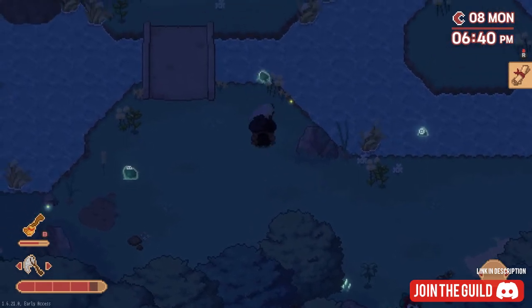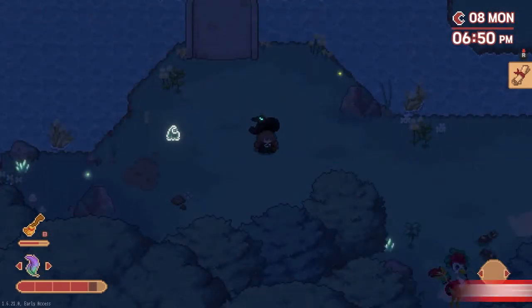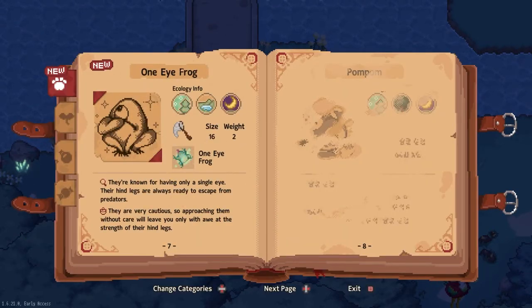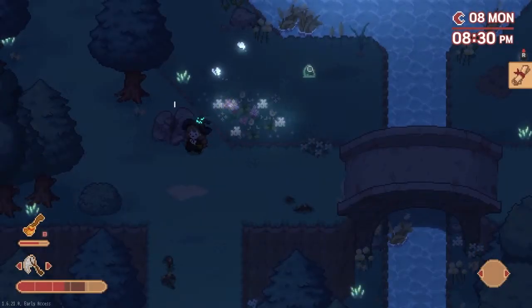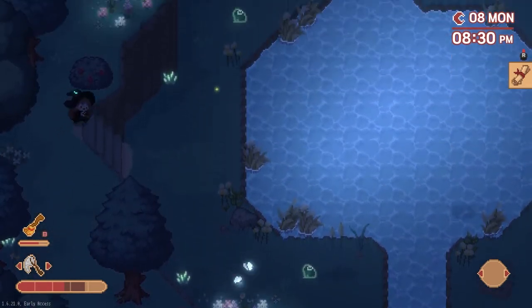The first ingredient can be tricky. The one-eyed frog spooks easily, and if you simply approach him, he takes off into the water where you can't catch him. Don't forget to always use your quill and ink to get more info on critters. The one-eyed frogs are very cautious, so to catch the one-eyed frog you'll need to creep up on him using the left bumper on your controller.